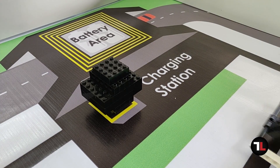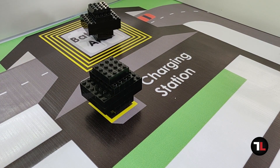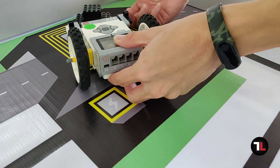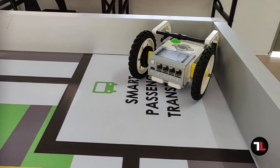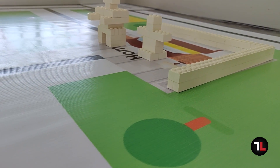The robot should bring one of the battery blocks into the battery area inside the charging station. The team can decide if they use the battery block at the start and finish area, or the battery block placed in the charging station area. The mission is complete when the robot returns to and stops completely within the start and finish area. If any objects are moved or damaged, a penalty will be given.